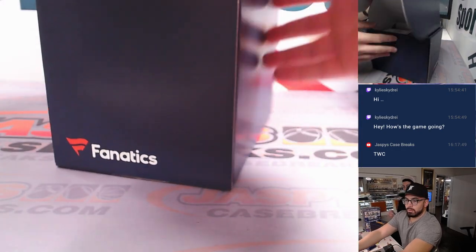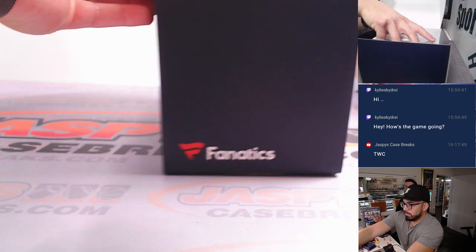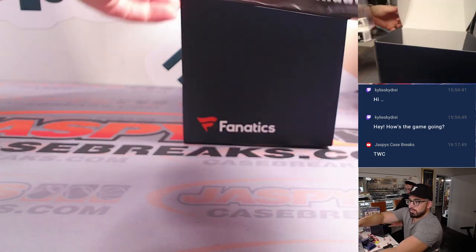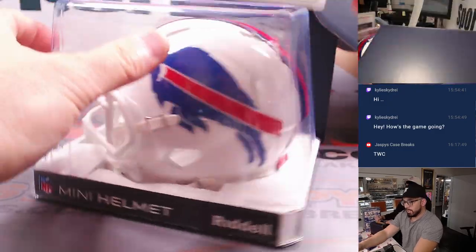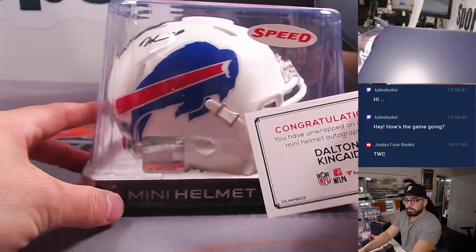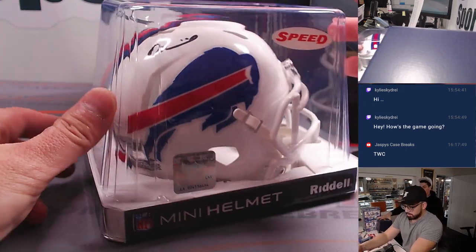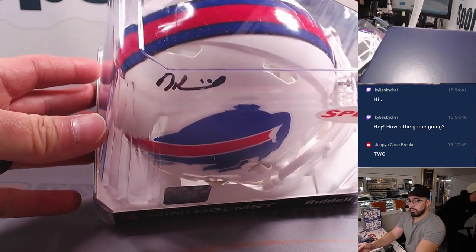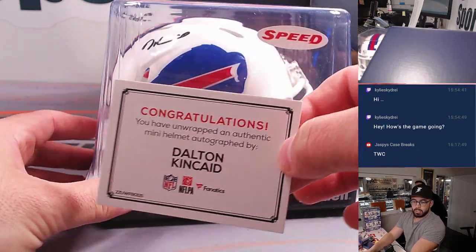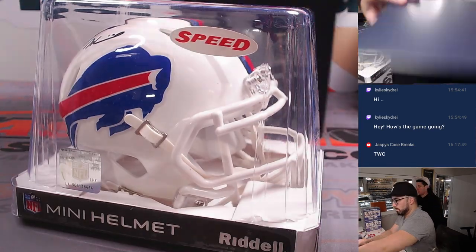Up next... it's a Buffalo Bill — Dalton Kincaid. Real awesome rookie tight end. Hopefully he continues to get more catches, receptions, and starts to take over. Look at that auto right there — Dalton Kincaid. This one's going out to Patrick K. Enjoy it, buddy.